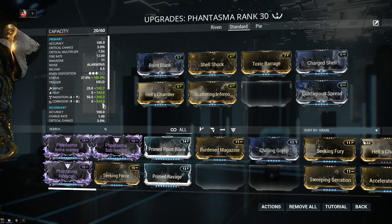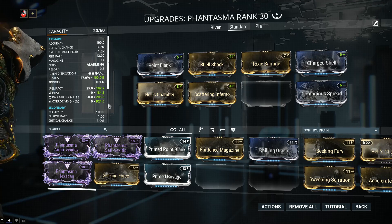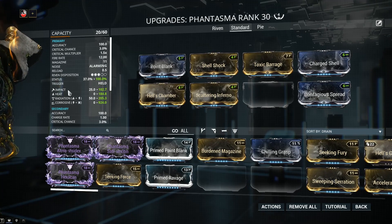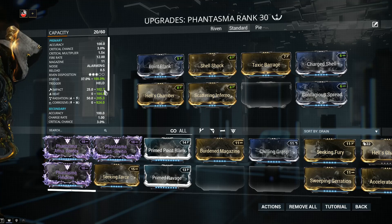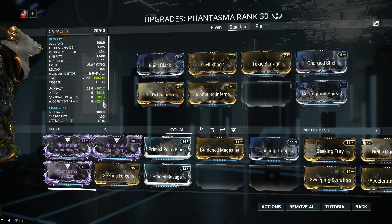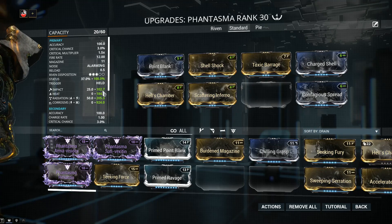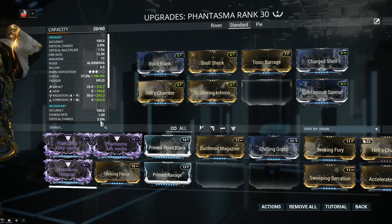Let's pause for a second and remember how status procs work in Warframe. Keep in mind that impact, puncture, and slash - the physical types - have a four times greater chance of proccing over elemental types such as heat, radiation, or corrosive. So when you're looking at the impact value, try to see it visually as times four just so you can get a clear understanding of where it is in the proc picking priority. In my case corrosive is number one, followed by impact which is effectively about 409, then radiation and heat.